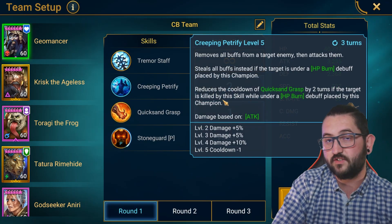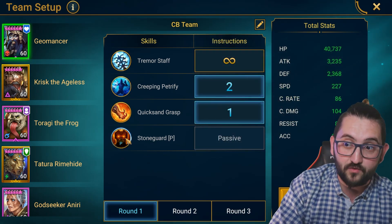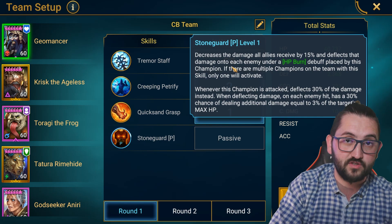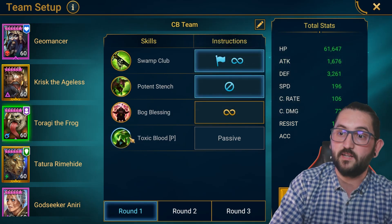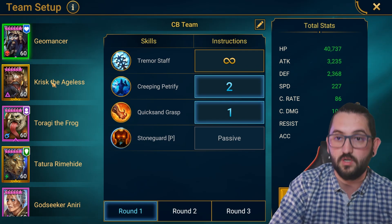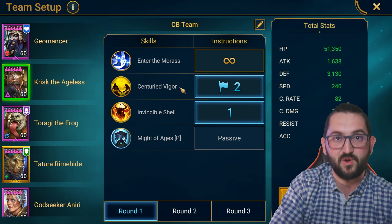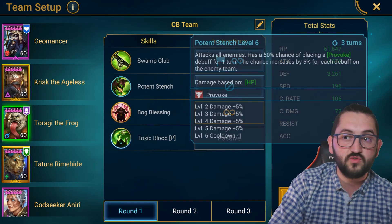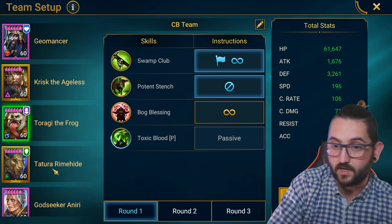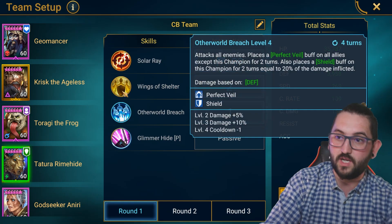Geomancer: A3, then A2 — you want him to be able to take the increased attack, because with this team you will always attack on affinity because of Geomancer's passive, which does a lot of damage plus the poisons from Toragi. Krisk: open with the A2, then prioritize A1, second priority the A2. Toragi: do not use the A2, open with the A1. Tatura: open with the A1, then the A3, then the A2.